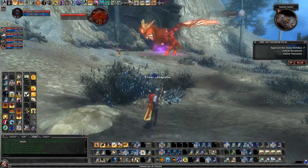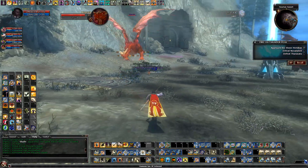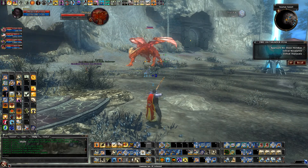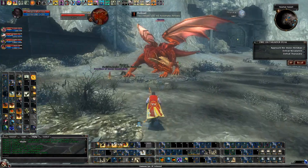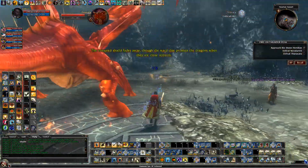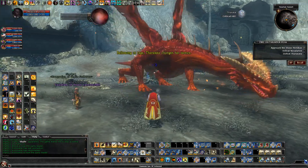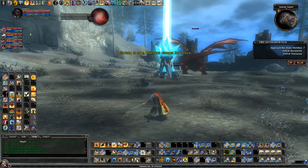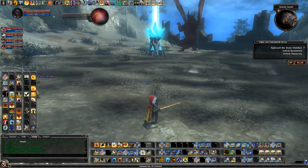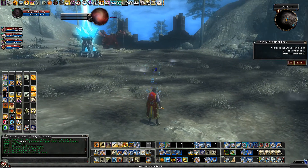I'm trying to get aggro on the dragon and pull him back here. The conjured shield fades away, though the ward that protects the dragons when they are close together remains. Bellowing in rage, Tharixada changes her tactics.